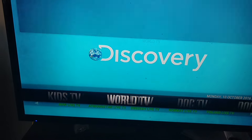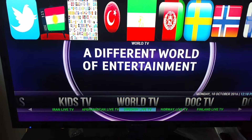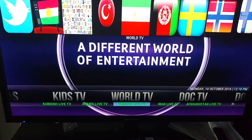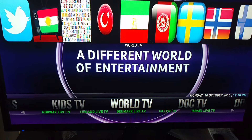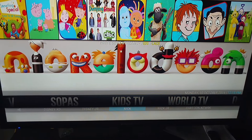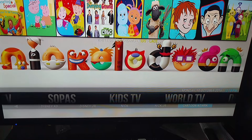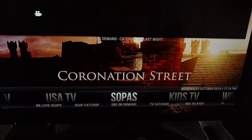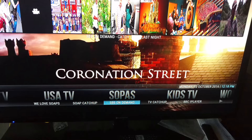You got World TV — if you want to travel to different countries and see what's going on. You got different Turkish, Arabic channels. It's an all-around package for any nation you want. You got Kid TV — Disney, Nick Jr., a whole bunch of sources at the bottom. You got soaps — different sources to catch up from.